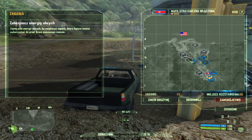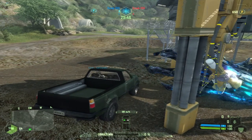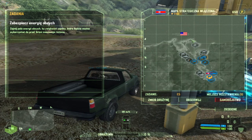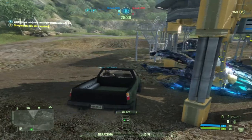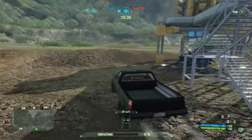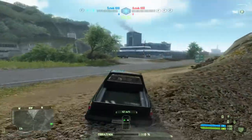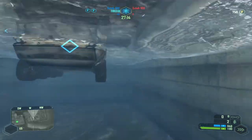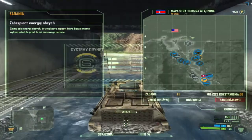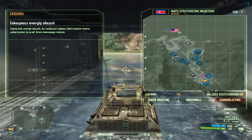Oczywiście nie można ich kupić od razu, dlatego musimy na sam początek zająć fabrykę prototypów i punkty energetyczne obcych. Dzięki czemu pozyskamy energię, by móc tą broń wytworzyć. Trzeba uzyskać 100% - musicie posiadać fabrykę prototypów i te punkty, kiedy osiągniecie 100%, wtedy będziecie mogli zakupić daną broń.